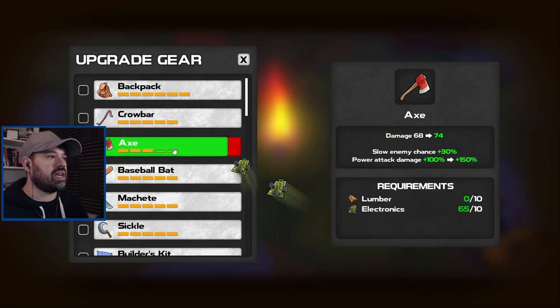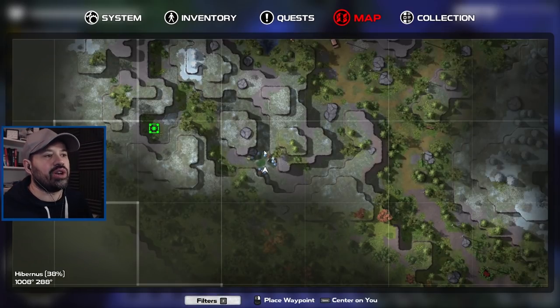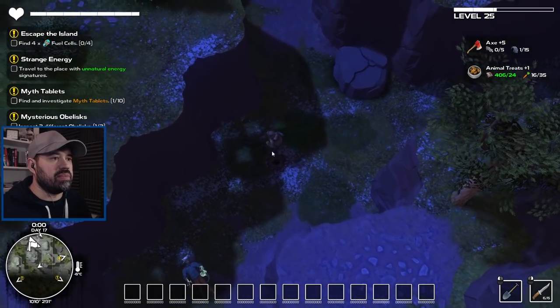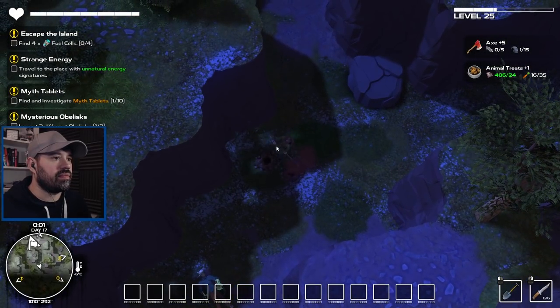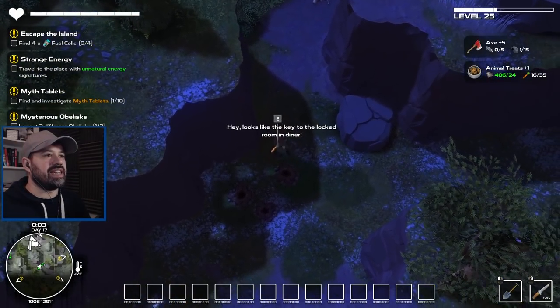We could build something temporary, get all the crafting done, then destroy it and rebuild it somewhere else — that's really awesome. Let's upgrade our axe to 74 damage. I forgot the note said dig, not search, so I'm looking around here and digging. There we go — looks like the key to the locked diner.